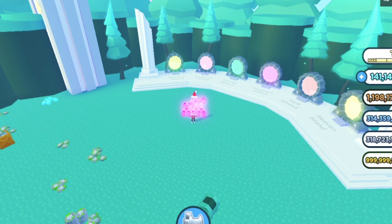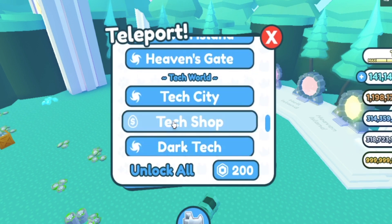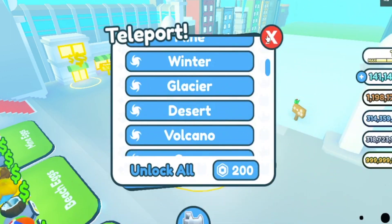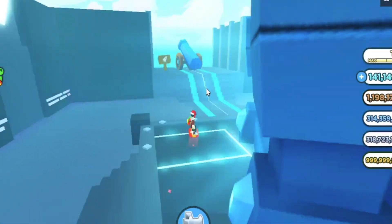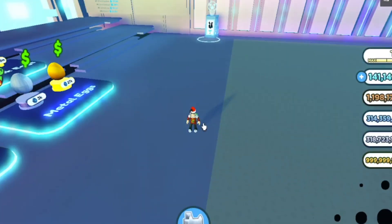Now we're going to go to the tech world. If you don't know how to get there, you have to go to the glacier area, which is the ice area in the main world. Then you want to go over here — if you don't have enough fantasy world coins, you've got to grind for that. Then you just enter this cannon right here, and now you're in the tech world.